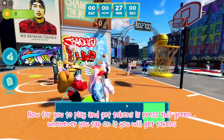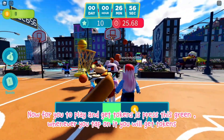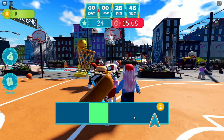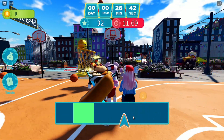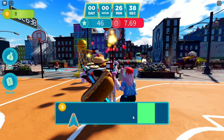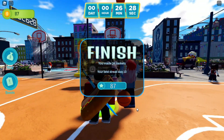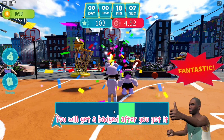To play and get tokens, press this green button — whenever you tap on it you will get tokens. Now I'll be grinding first. You will get a badge after you got it.